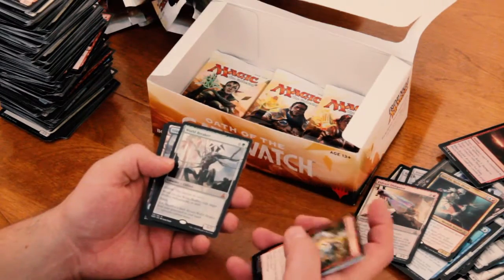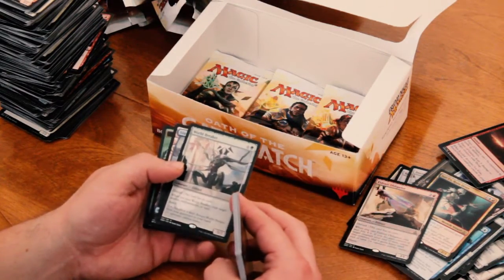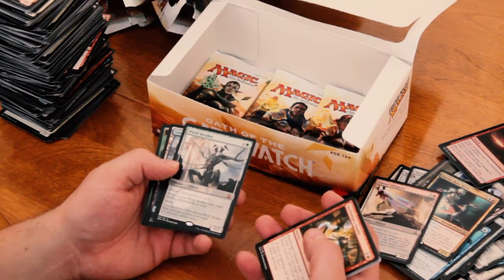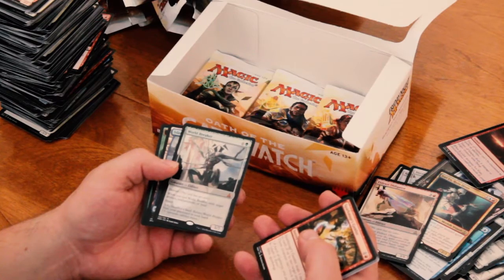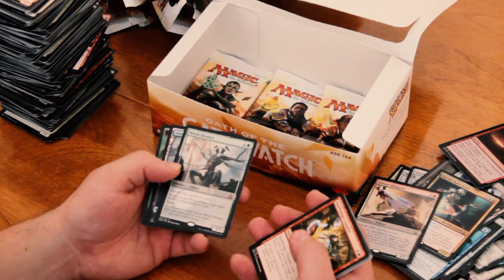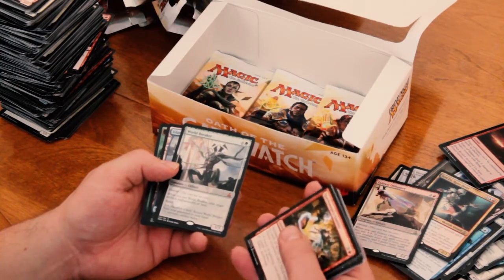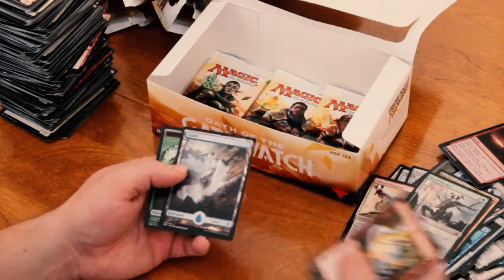Worldbreaker. Another Mythic Rare. 5/7 for 7 mana. Devoid. When you cast Worldbreaker, exile target artifact, enchantment, or land. It has reach. Pay 2 generic and 1 colorless, sacrifice a land: return Worldbreaker from your graveyard to your hand. Cool. Awesome.